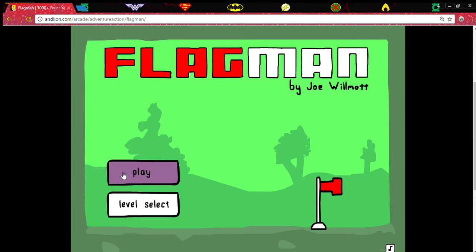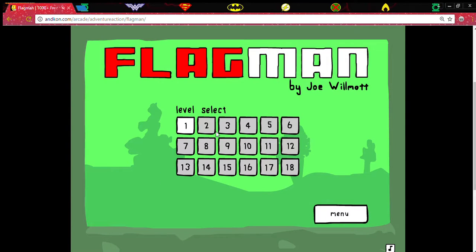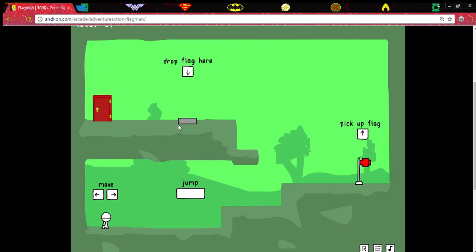Playing Flagman, which is a game I have played before. You can literally pick whatever level you want — oh wait, no, never mind, you can't. Okay so you're this guy right here, it's a platform game. You pick up the flag — there we go. You can't use arrow keys.